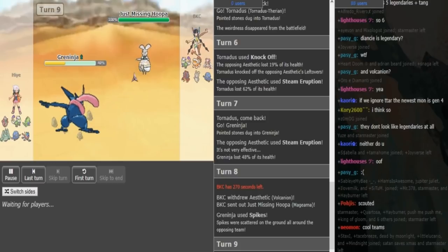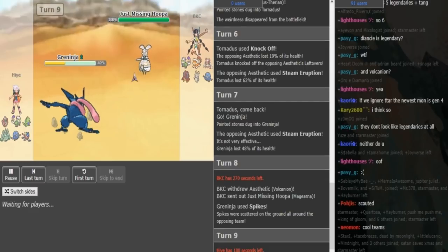Diancie was too risky because Dark Pulse would've done a lot, or Hydro Pump would've destroyed it — in case Hai Hydro Pumps predicting the switch, because it was really unlikely that Volcanion was gonna stay in. Because Volcanion is a big threat to Hai's team, the only one that resists both types is already worn down — it's the Greninja. So whenever the Volcanion comes in, unlike the Tangrowth or the Celesteela, it can prove to be a threat.